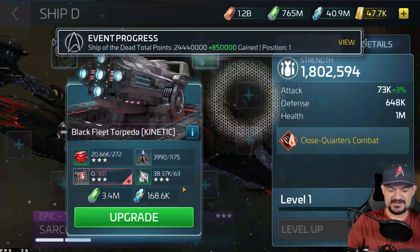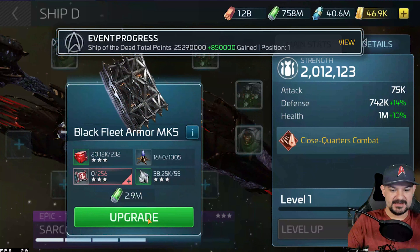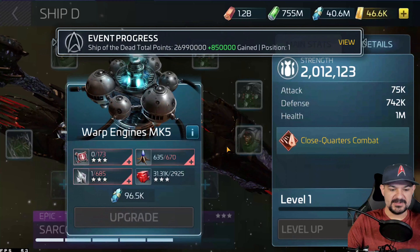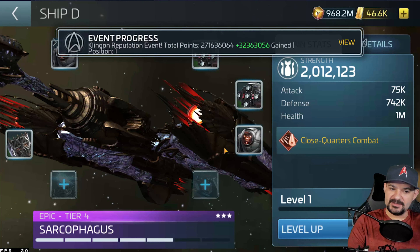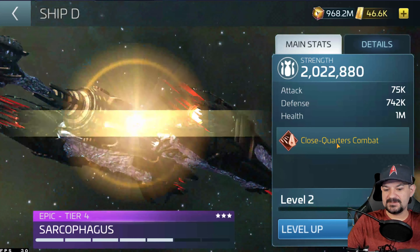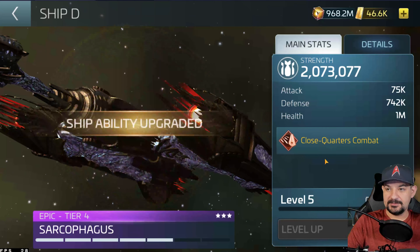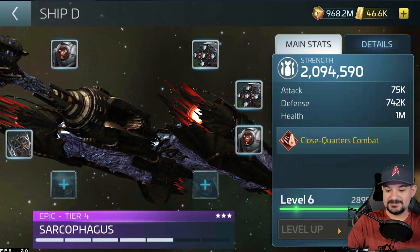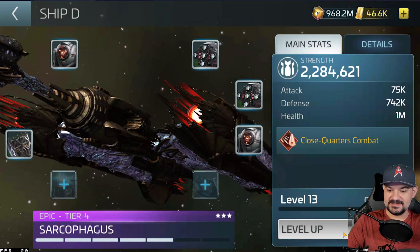Let's keep going — maybe take it to tier five. From the initial pull from the territory store I think it was around 20k you got, and now we're at two million power. At tier five it's 91,000, and tier ten is around 96,000.